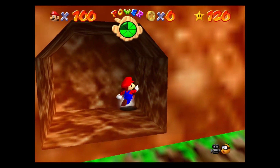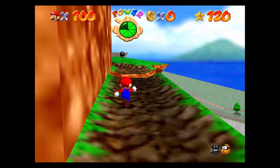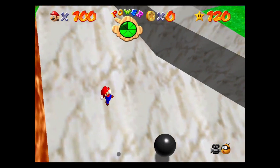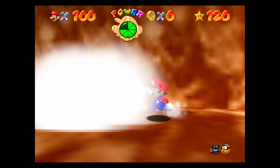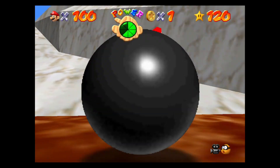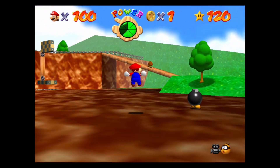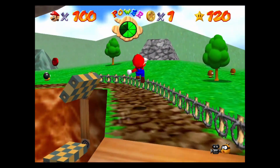I think straight-up invincibility mode would have been a cool thing to have, but again, it'd be kind of broken. I'm trying to prove a point here, but the game makes it very tricky — I keep hitting a slide. We'll try it one more time using the cannon, just so I can show it off, and then we will end the episode.